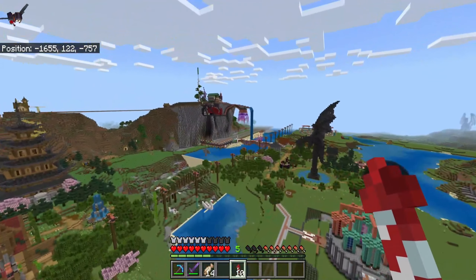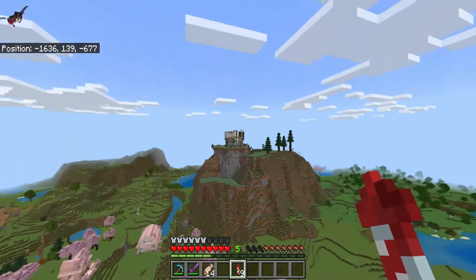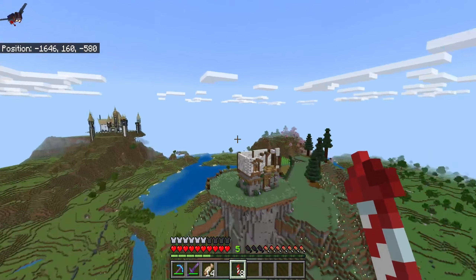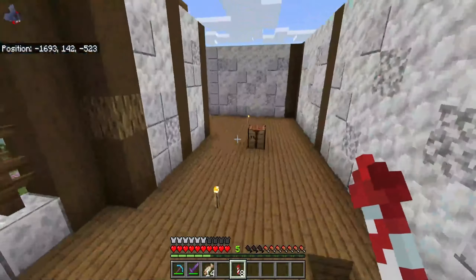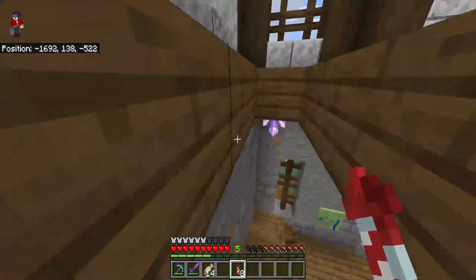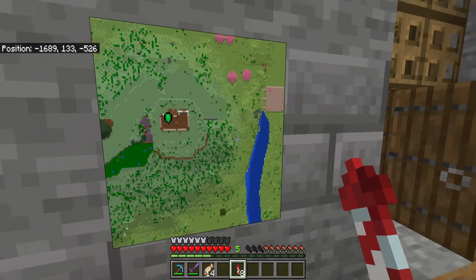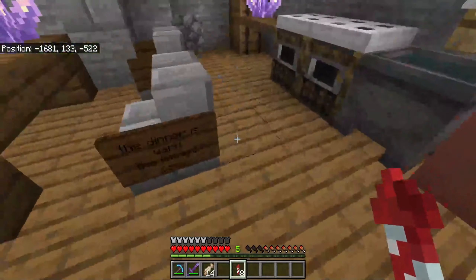I showed this on stream but I haven't really shown it too much. Yeah, this is Gracie's house — Grace hasn't really been on in a long time. It's cool. Her house looks really good.